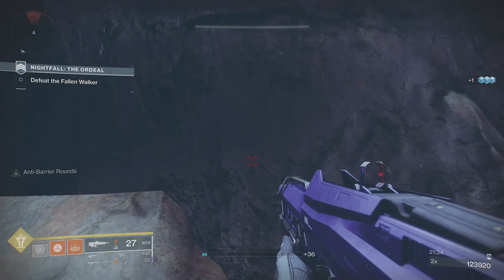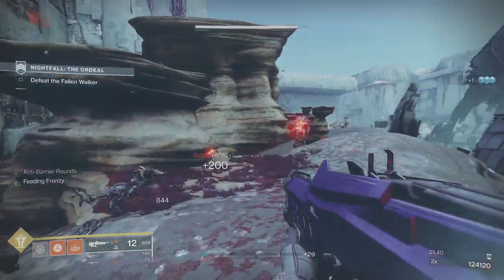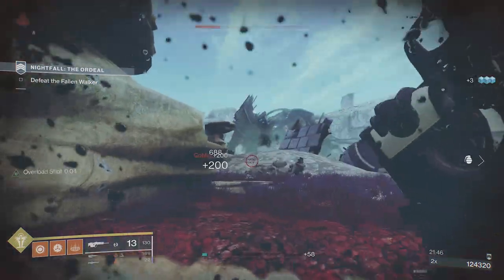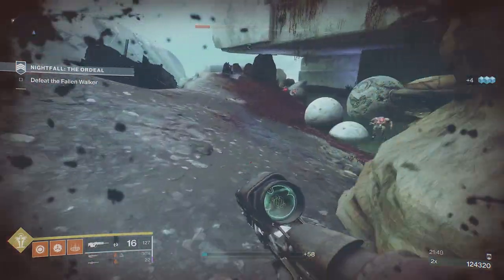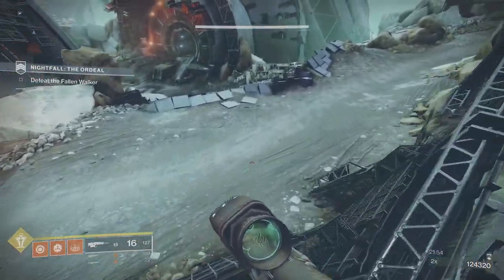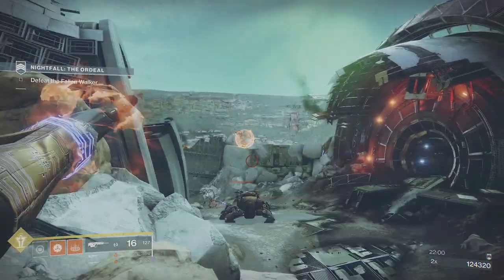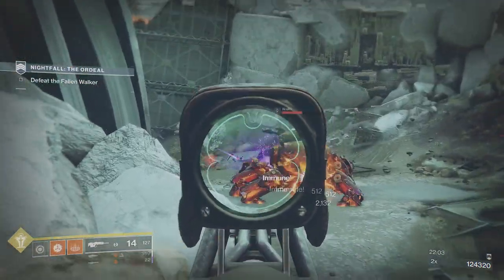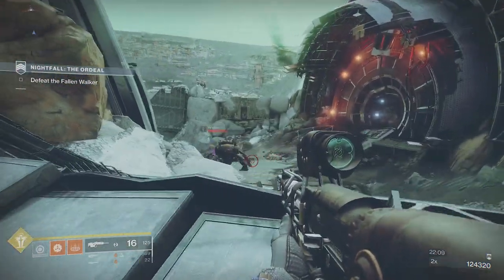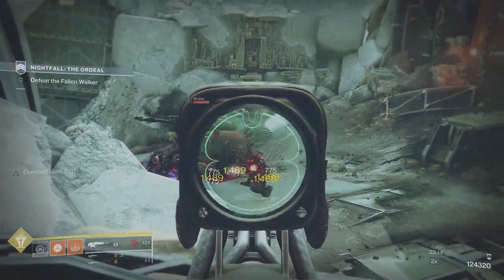I jumped up into Vex territory and didn't realize — there was a little Goblin and then I saw the sniper on the left. I switched back to the scout rifle and got out of dodge. I'm just looking about while the Minotaur does work on the Spider Tank. The first time I attempted this, I used all my heavy and all my scout rifle ammo killing the Spider Tank — I hadn't considered that would be a problem.